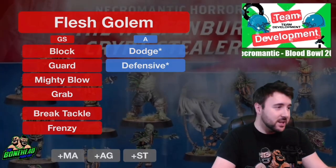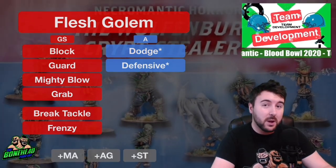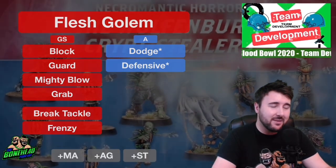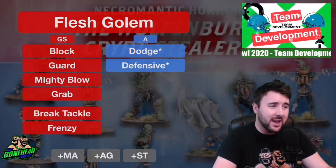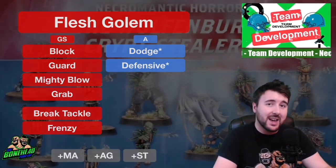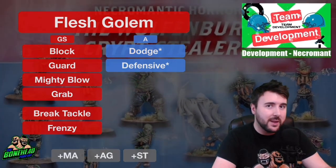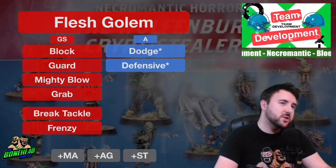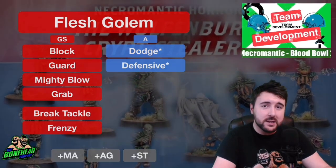These guys stay on the line — they dish out pain but they are built to receive it. Armour 10+, strength 4, regeneration and thick skull means that if they actually get hit, they're just going to get right back up again. If they get knocked out, thick skull is going to stop that from happening, and if they get a casualty, regeneration is again going to help bring them back. Stand firm means that if you put them on the line or the side of the cage, they're not moving. They are going to skill up sort of slow to medium — they're only really going to get points from casualties and MVPs.